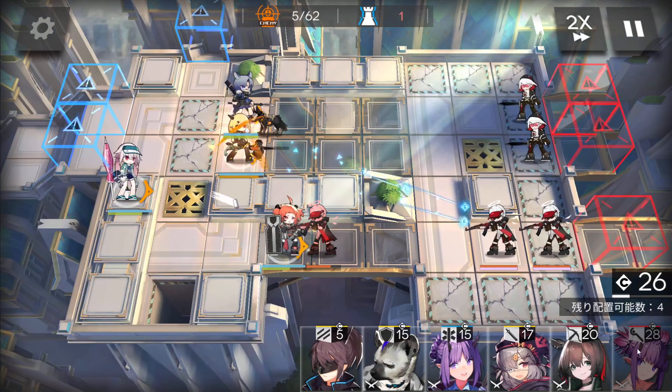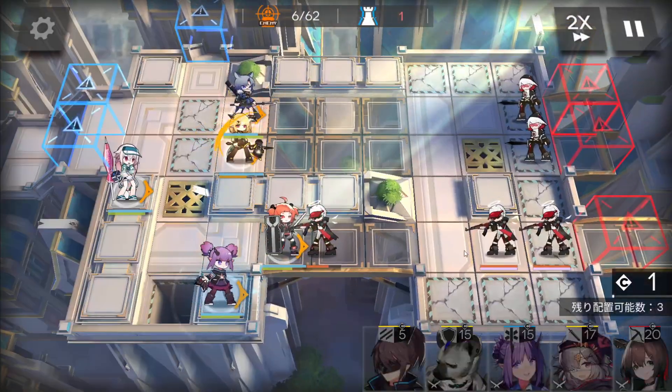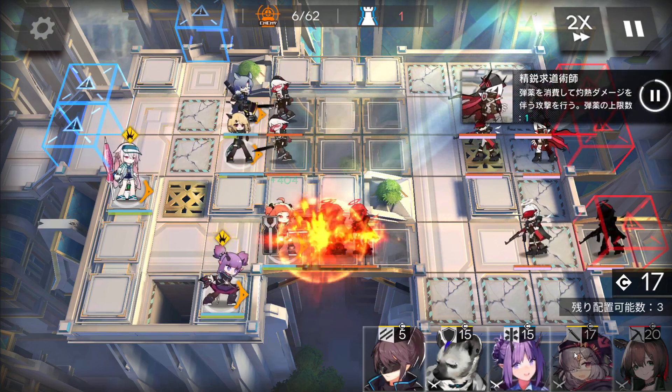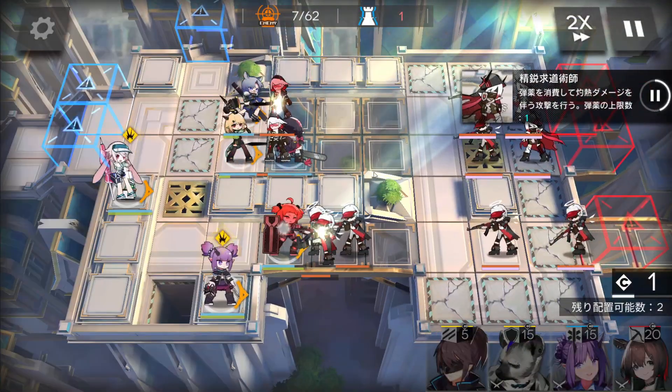Place the medic on the right side to heal the middle lane and bottom lane. Keep getting DP. Deploy the AoE caster here, facing the right side. Then AoE guard here, facing the top side.